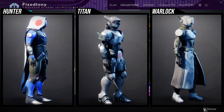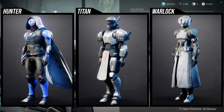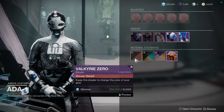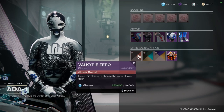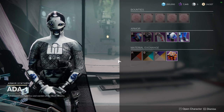I'm going to be real honest — I think the whole sets for all classes just don't look good. Titans, warlocks, hunters — let me know what you guys are going to be picking up. Definitely pick up Valkyrie Zero; I think that one's really good, and it is quite old — this is the first time Ada has sold it, at least to my knowledge. Let me know what you guys think, I appreciate you. Be safe, I will see you guys later.